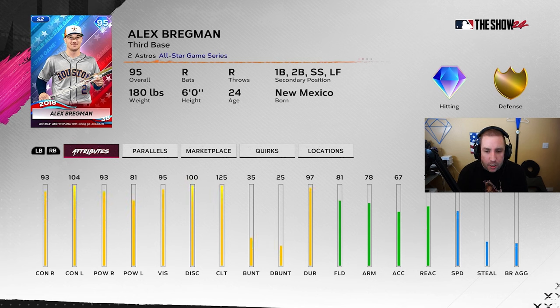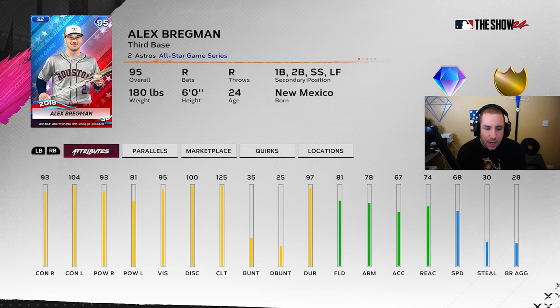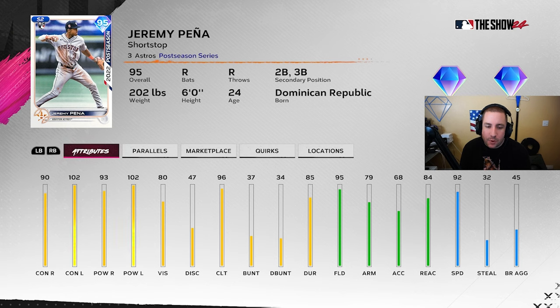Then we get Alex Bregman — this card looks really really good. He doesn't fit any boost I can think of at the moment, but 93/104/93/81 on power, and he can play a lot of different positions. Jeremy Peña also fits the Corbin Carroll boost. I think the Corbin Carroll boost is going to be one of the best boosts, especially on Hall of Famer legend difficulty. It boosts contact and you get speed in the outfield and better defense.